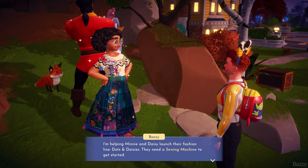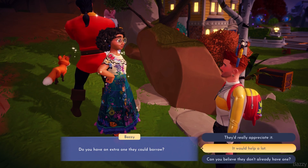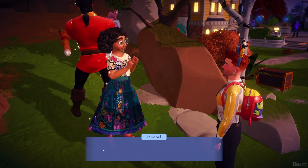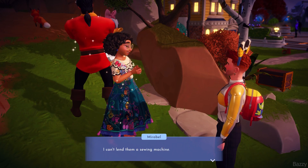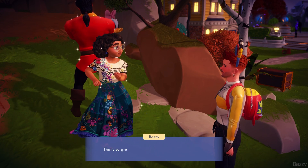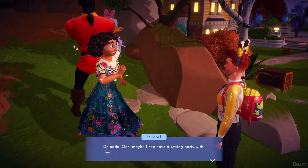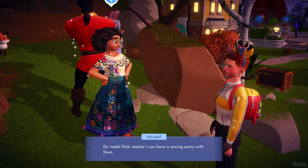But in true Mirabelle fashion, she is more than willing to oblige and give us a sewing machine without any questions asked. And to make things even better, she has it randomly in her pocket. Maybe that's why she's so strong — she's just constantly carrying this massive heavy piece of equipment. But yes, there you go. So we've got ourselves a wee sewing machine.